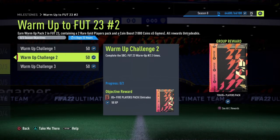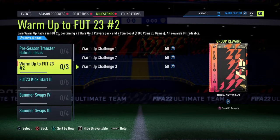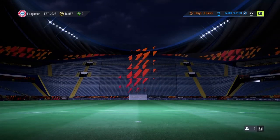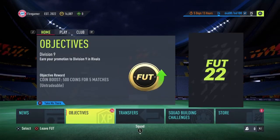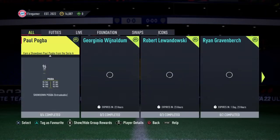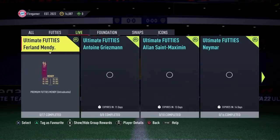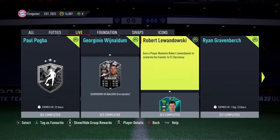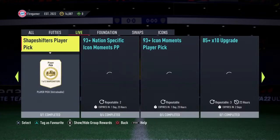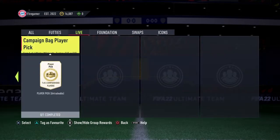It says: complete the SBC FUT 23 Warmup Hashtag 2 one time, two times, and three times. To get started completing the challenges, go to Squad Building Challenges. Make sure you go to the Live tab, then scroll right until you see the objective page called FUT 23 Warmup 2.